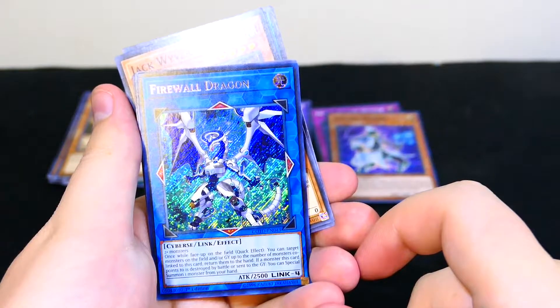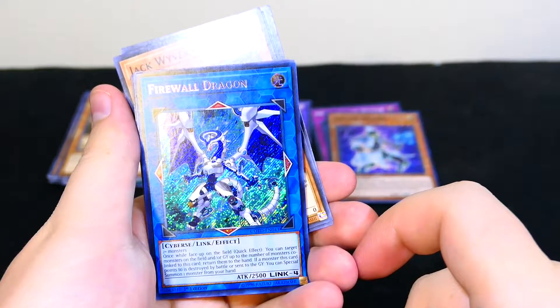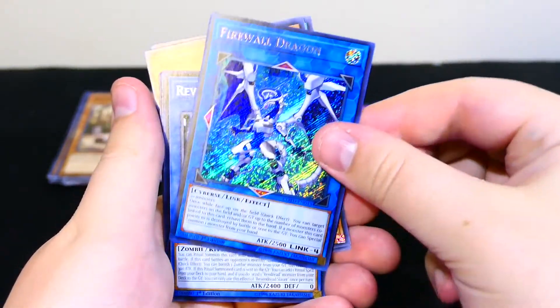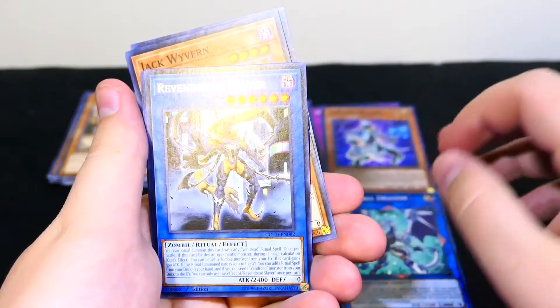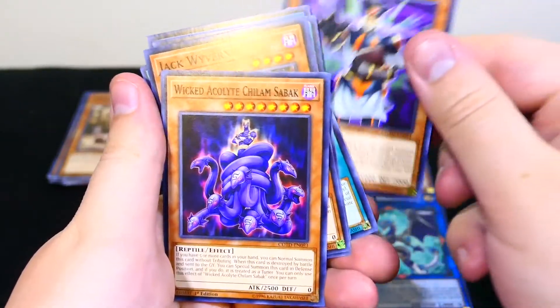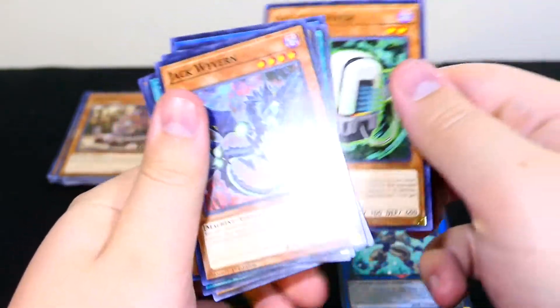Return them to the hand. If a monster this card points to is destroyed by battle or sent to the graveyard, you can special summon one monster from your hand. That is awesome — Firewall Dragon, you beauty! Revendread Slayer, Smile Universe, Infernity Patriarch, Wicked Acolyte, Stack Reviver. And that's it.